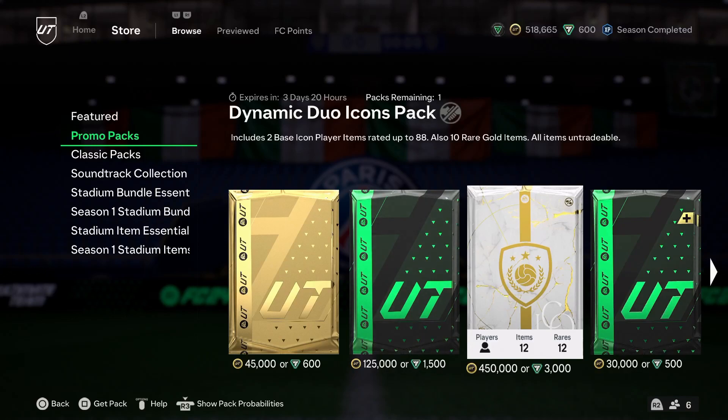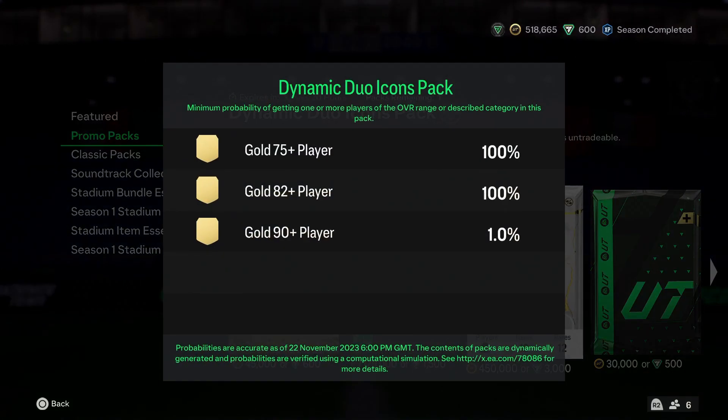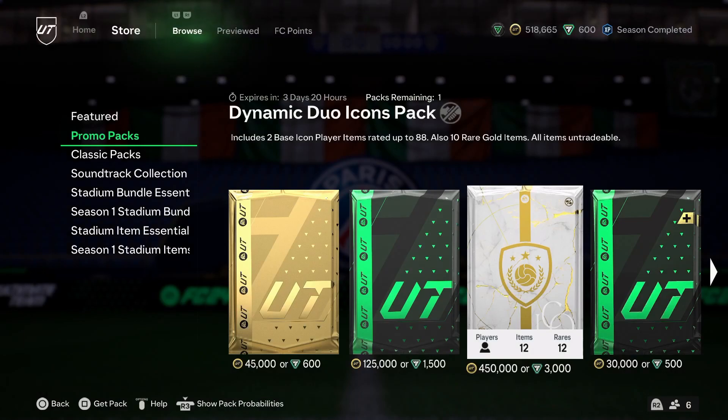This is a crazy pack they have released in the store right now. The Dynamic Duo Icons Pack includes two base icon player items rated up to 88, also 10 rare gold items, all items untradeable. I had a look at what players are in here — I did see a few things like Viera and stuff like that — so we're gonna crack it open and see what we can get.